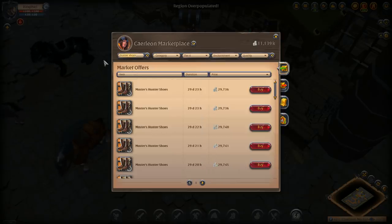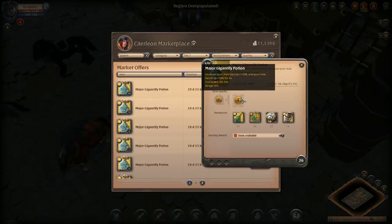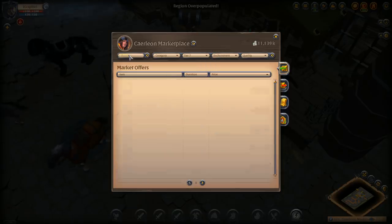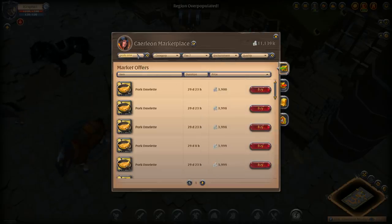For pots, Alf runs a T7 gigantify pot which increases max load by 2100 — kind of useless in this scenario — but more importantly it increases max health by 108, making him tankier if he gets in trouble. He also runs a pork omelet for cooldown reduction, which helps him maintain the CC chain. It gives 13.5% cooldown reduction for 30 minutes.